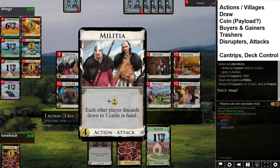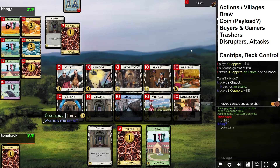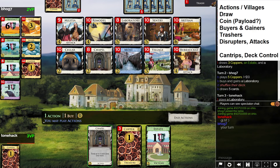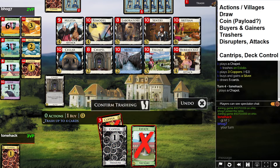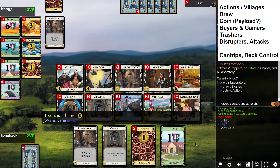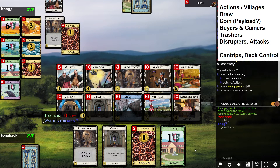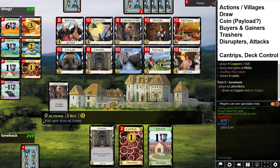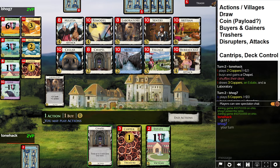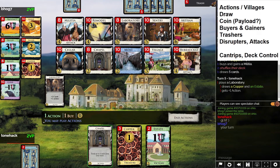We have four to spend here — let's pick up Militia. Now I have two terminal actions: Militia and Chapel. If I draw them at the same time they collide and we lose value because we have one unplayable card in hand. Our opponent opened five-two as well — that's wild. They did the same exact thing and grabbed a silver.